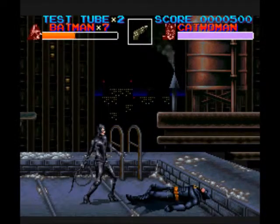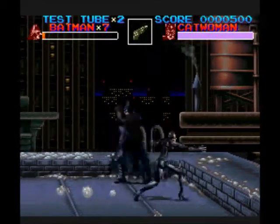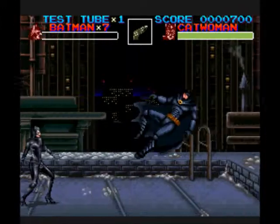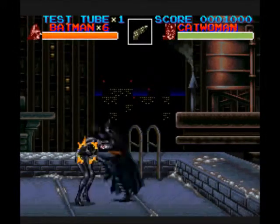Test tubes may help against her speed attacks, but don't think for one second she's a pushover. The first fight is really, really tough. You also have to watch out for her dashing attack in which she uses her claws, and her whip attack packs a punch as well as the speed attack.